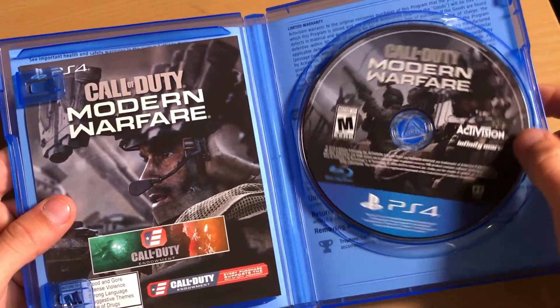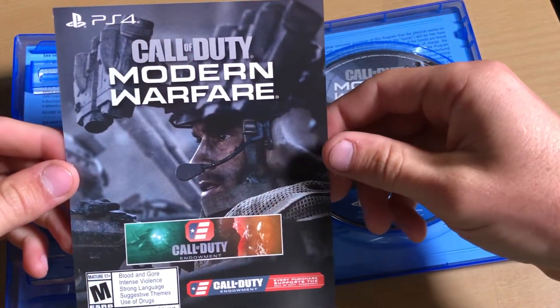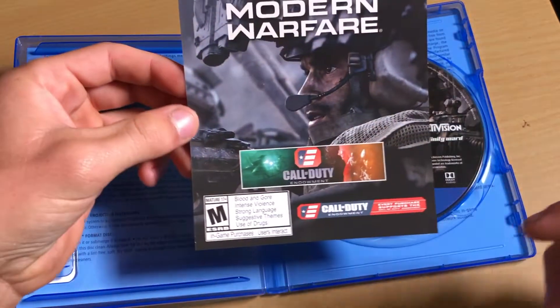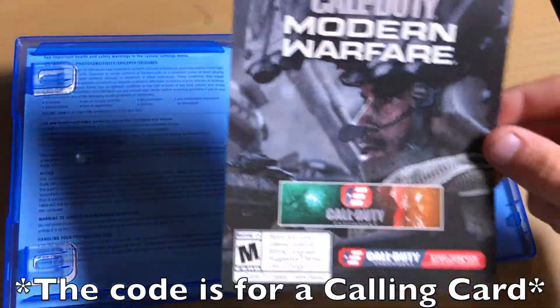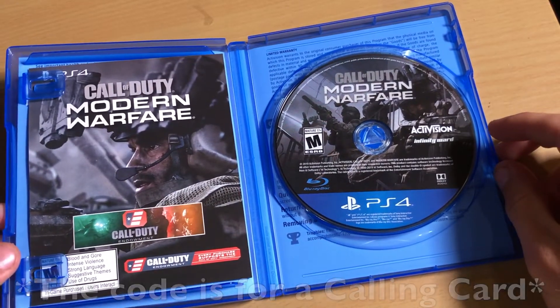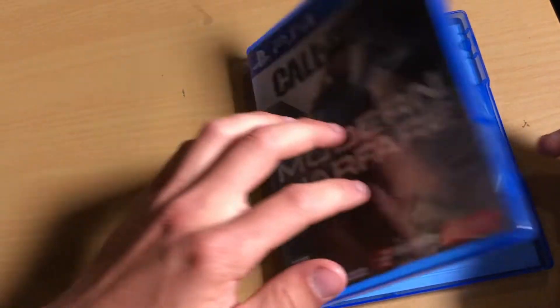Here is the game disc right here, just as usual. Then we have a little pamphlet here, which on the back has a download code — I believe it's to download the Call of Duty Endowment, but I'm not entirely sure. I'll have to get back to you guys on that and post in the description once I find out what that code is actually for.